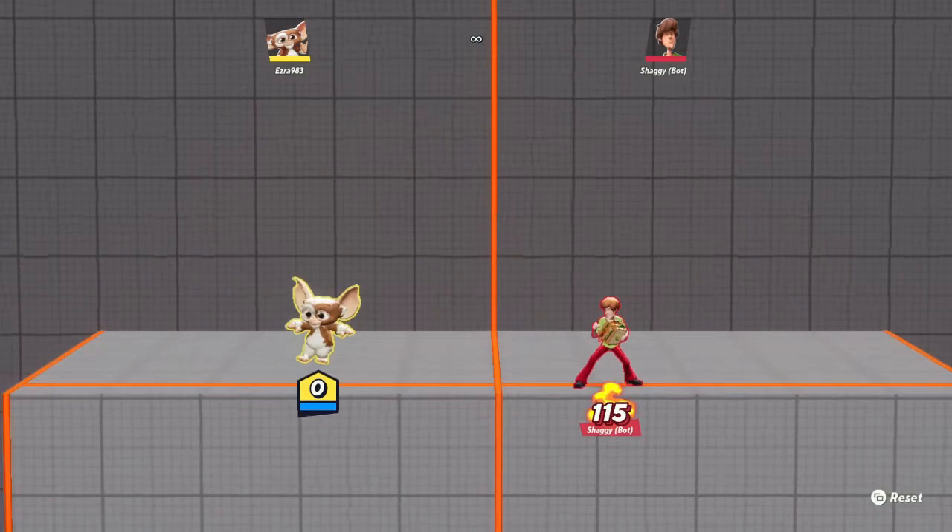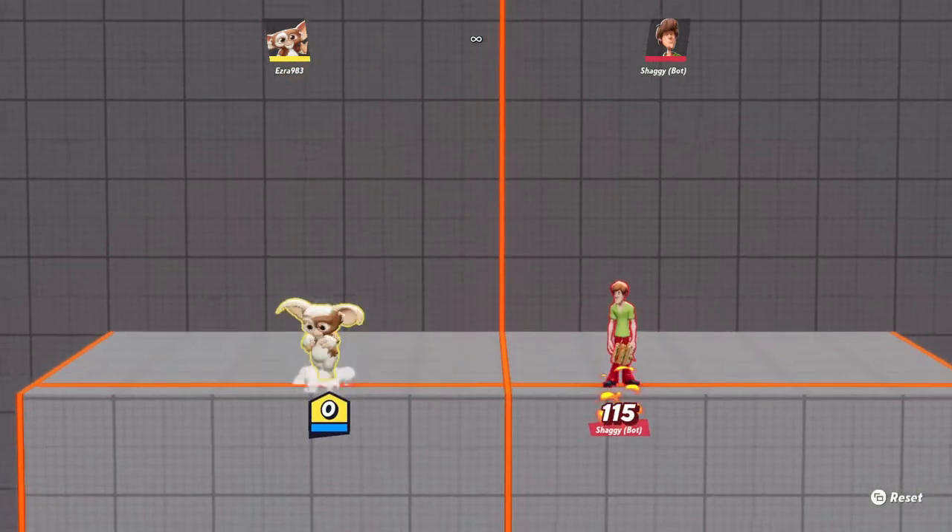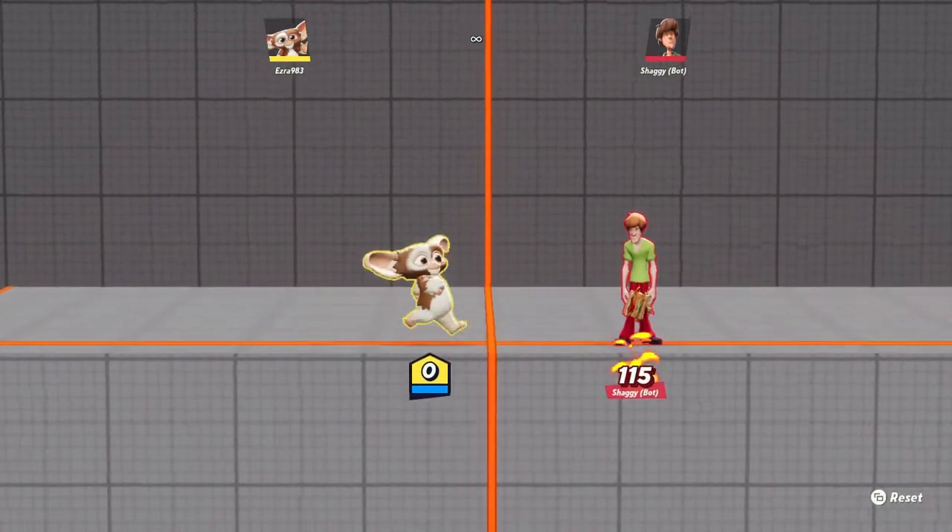A is just a normal jump, and double A is a double jump — pretty basic. Nothing really else you can do with A.